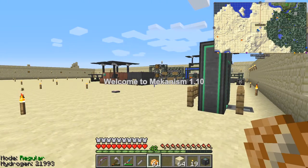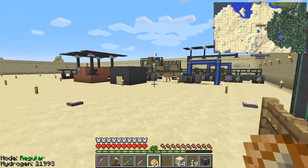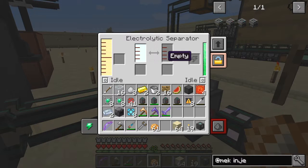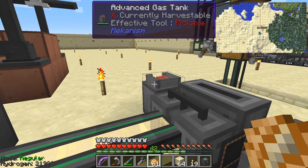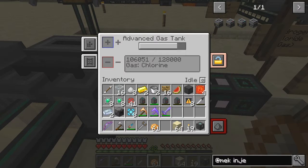Hello everybody and welcome once again to Mechanism 110. At the end of the last episode I was starting the process for ore quadrupling. We moved machines around and they're looking pretty good now. We've got the electrolytic separator producing sodium on one side and chlorine on the other. The chlorine goes into one tank and the sodium into another. The sodium tank is already full so we set it to dump excess, which lets it carry on producing chlorine.